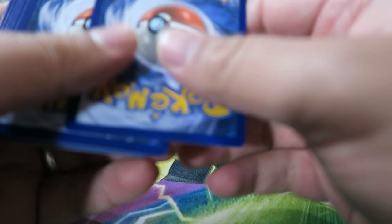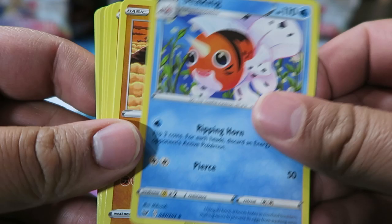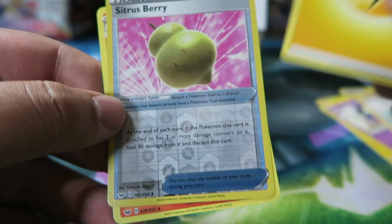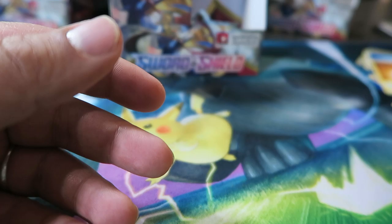Pack: Falinks, another Seaking, Hitmonchan, Grapeball, Joltik, Salandit, Clobbopus, Gastly, Rookidee, Sitrus Berry Reverse — nice — Electric Energy, and Centiskorch.